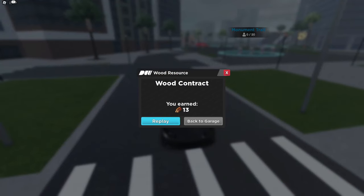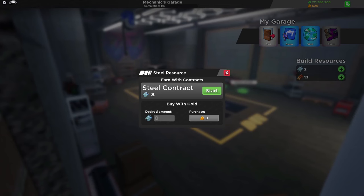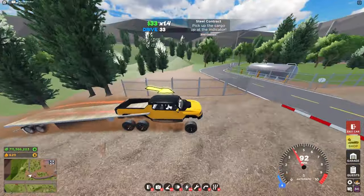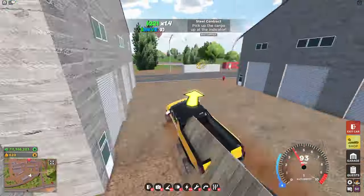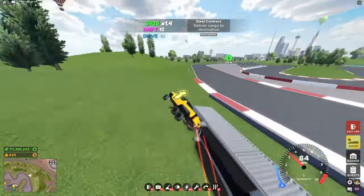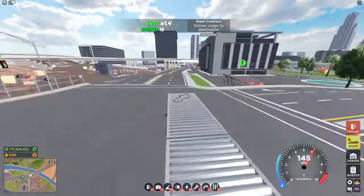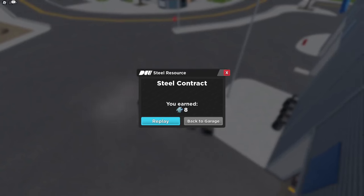I finished that one and I got 13 wood, which isn't enough for one of these upgrades. But just like trailer deliveries, if you get a semi truck, you can actually get more rewards from it as it allows for bigger trailers. The best option for this is the Hammer EV six by six. We finished it and instead of two steel, we got eight.